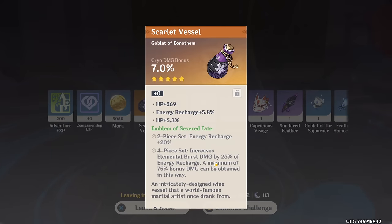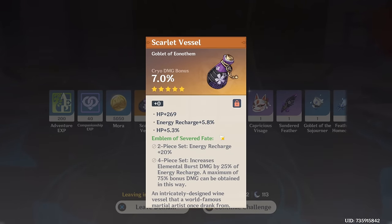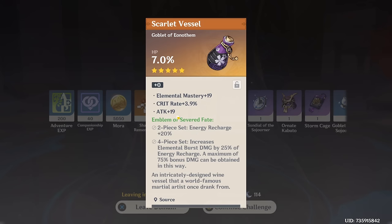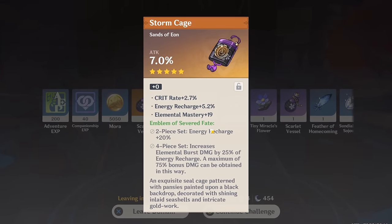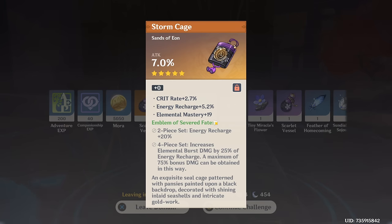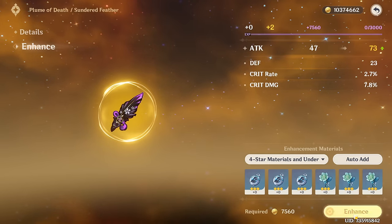We do need a Cryo damage bonus piece, so it's the wrong set and the substats suck, but at least we have one. This is another potential donor piece — we do want ER, and maybe flat HP. Oh, this could be a really good Xiangling piece, especially if it rolls crit damage. If this piece rolls ER, EM, or attack, this would be a really good piece for Xiangling.